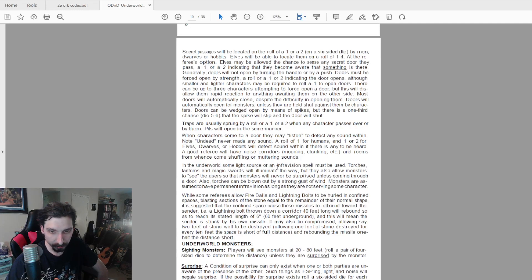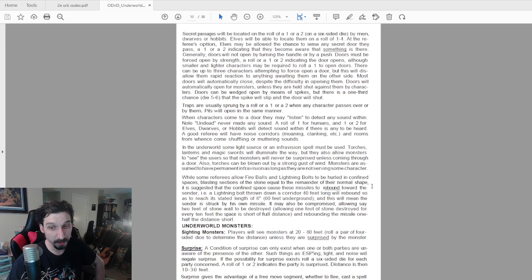In the underworld, some light source or infravision spell must be used. Torches, lanterns, and magic swords will illuminate the way but also allow monsters to see the users, so monsters will never be surprised unless coming through a door. Torches can be blown out by a strong gust of wind. Monsters are assumed to have permanent infravision as long as they are not serving some character. Smart characters may befriend some of the monsters — and this does tend to happen in dungeon expeditions.